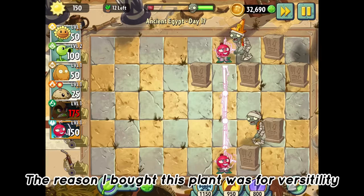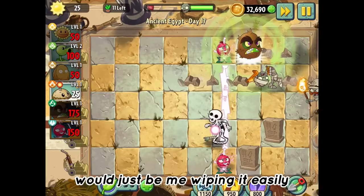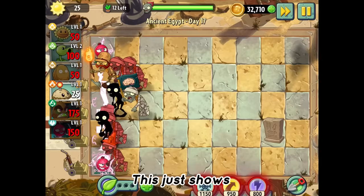The reason I bought the Electric Currant is for versatility. The Kiwi Beast is just so overpowered and I was getting scared that every single level would just be me wiping it easily. Day seventeen was really difficult and we had an extremely close call, but luckily the Currant managed to clutch it out. This just shows that we need multiple plants because having only one is just not good enough in all situations.